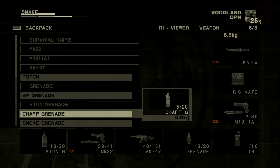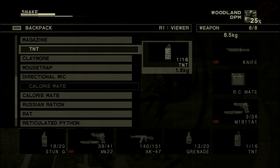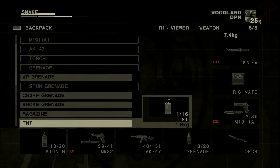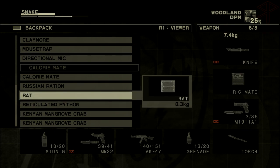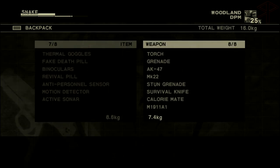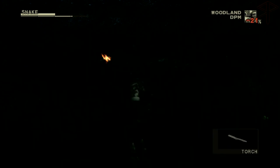TNT! I used that to blow up the thing and I got an achievement for it. Remember when I was stuck on that roof for like an hour? They were like, blow up this thing and it'll hurt their supply route. I did that and I got an achievement. I wonder if that actually has any effect — Kojima is awesome, so it should.